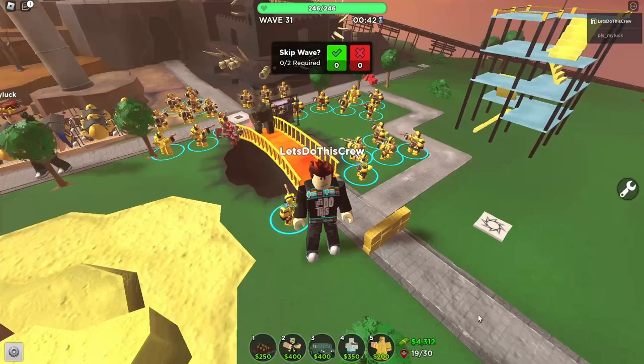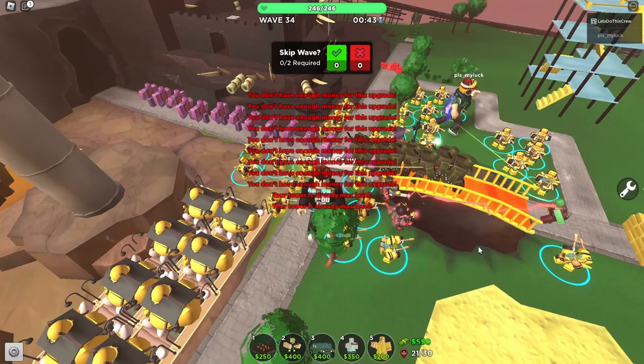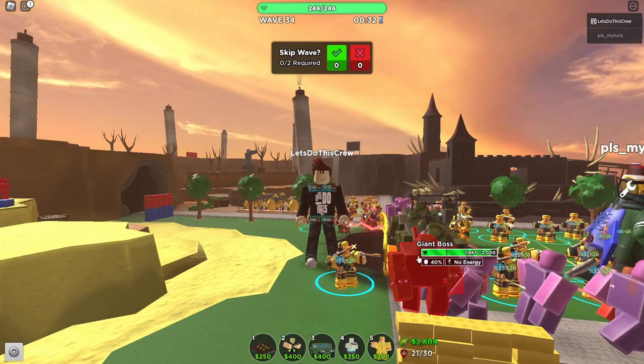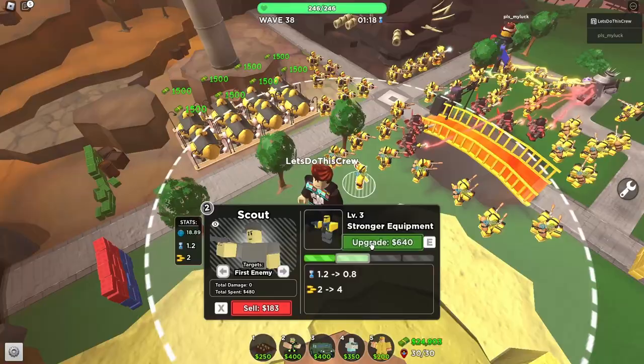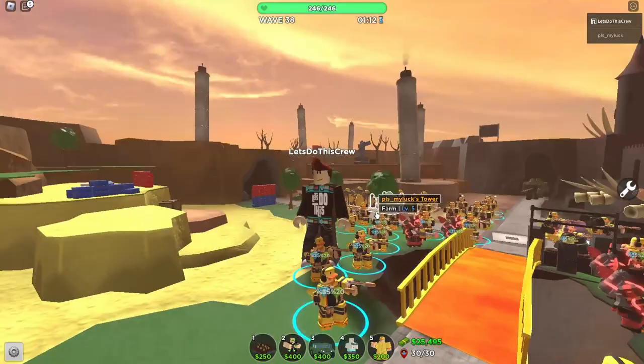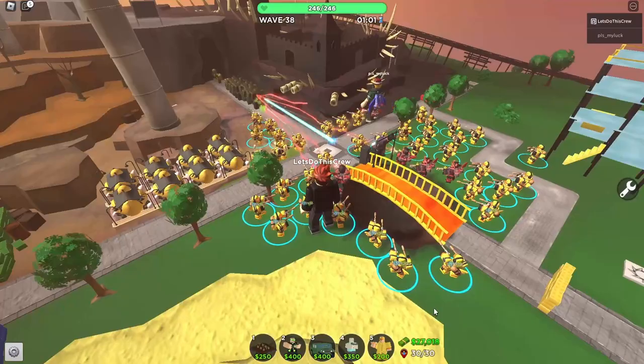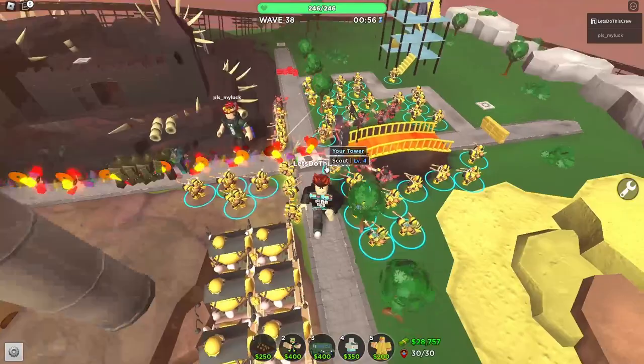Look at this — looks pretty decent actually. Lots of duck uniforms, all pretty decent. I'm a bit worried that some enemies are actually getting over the bridge, so I better focus — they're starting to come through quite quickly now. I better stop hitting that skip button. We've got serious waves of bosses here, giant bosses coming through. Wave 40 is a lot — we could be here all day! We've got 30 scout ducks and a few accelerators.